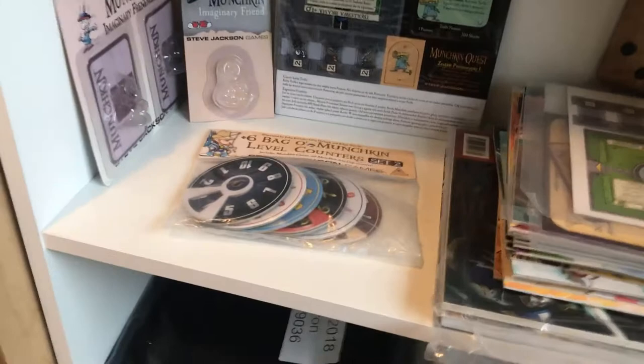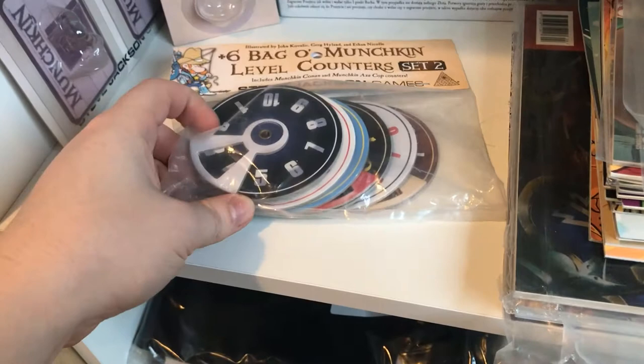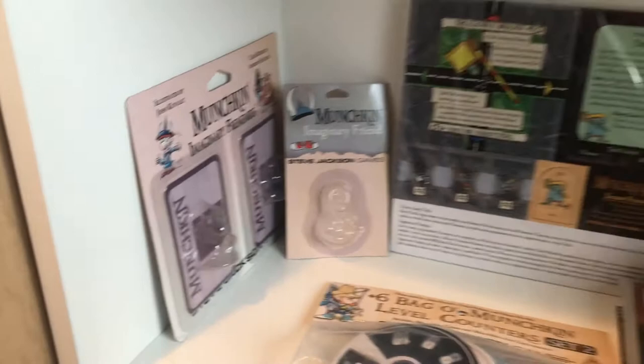Here we have some more level counters — the rolly ones, so you move this stuff around. Here we have my imaginary friend — don't let him get away. We have imaginary frenemies, so friend of enemies. The elusive Munchkin dice tray — you can see how it looks folded in here.